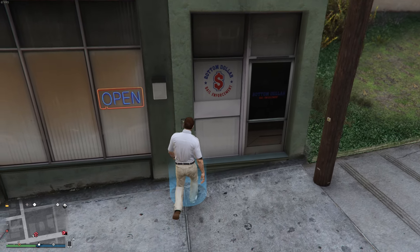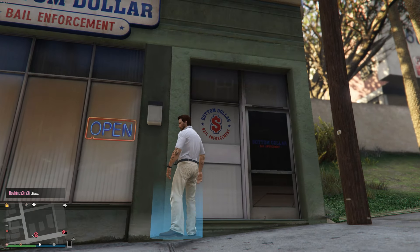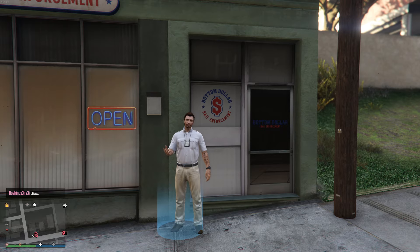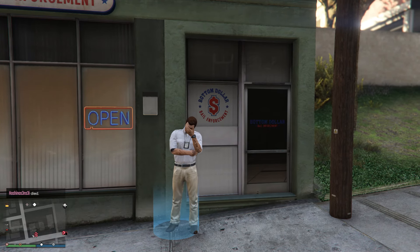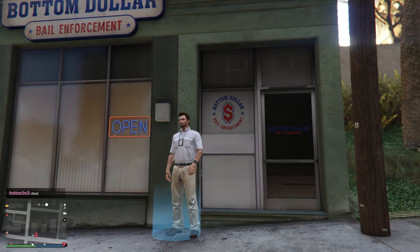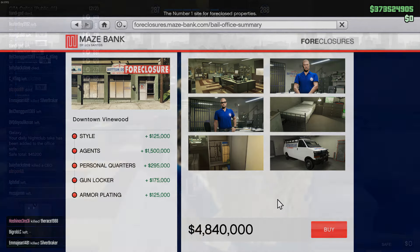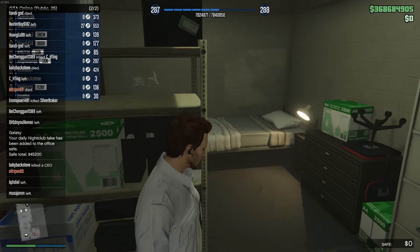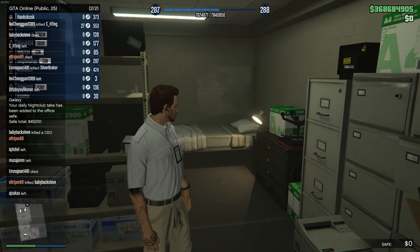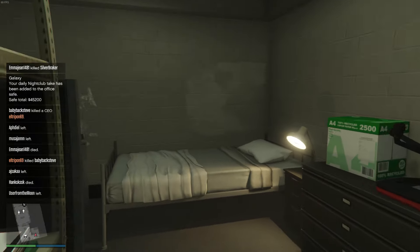I believe it was yesterday that Rockstar actually released a new GTA Online update. It's more of the same stuff — it's GTA Online — but they added a new business, of course, that costs naturally a billion dollars or something crazy. Inside of this business, if you purchase the room area where you can sleep in it, there's a very interesting stain.